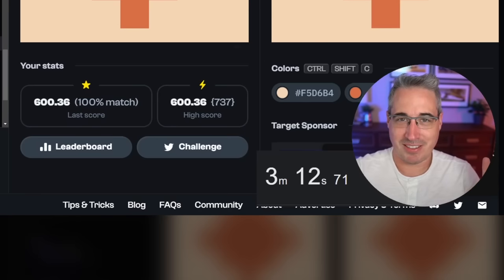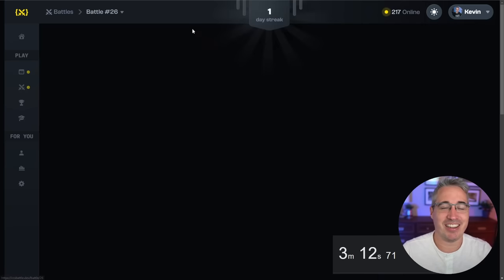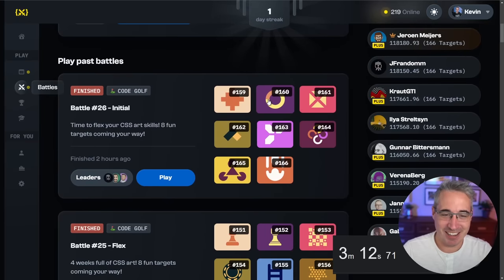Let's take off the background from the div and then say that dot-orange has a background of that color. Let's hit submit — and 100%! Yes, we got it! That was just over three minutes. Pretty happy with that, it was a nice easy win. I was hoping that's how it would work — that was sort of my plan going in when I saw the picture of it.